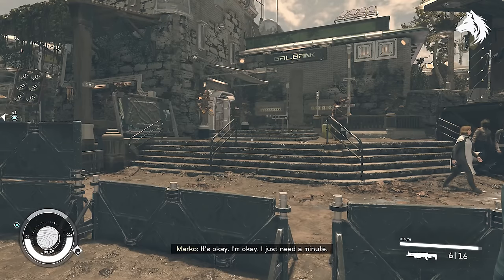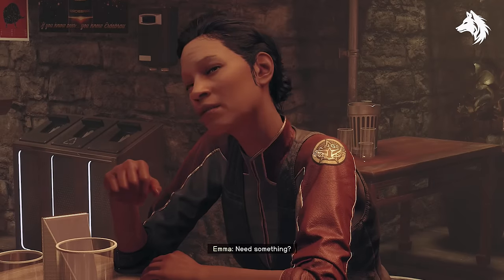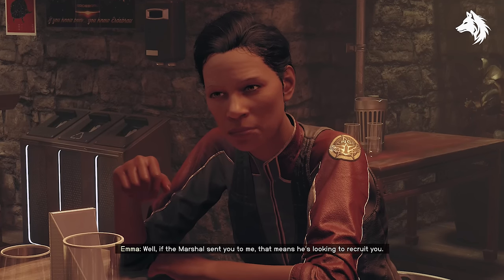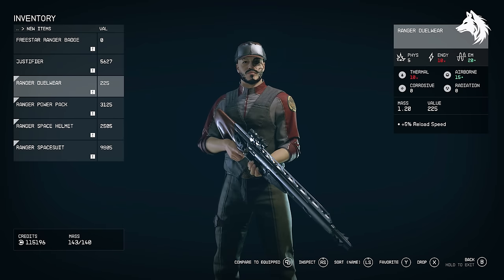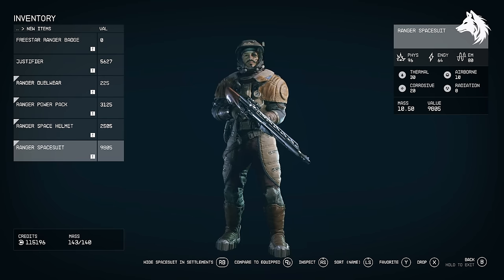The Ranger armor set is easy to get but takes a little while, as it's earned by completing the entire Freestar Ranger questline and becoming a full-fledged Freestar Ranger. To start, play through the main story mission 'The Empty Nest,' where you'll travel to Aquila City with Sam Coe and must help de-escalate a bank heist. Then start the Freestar side quest by talking with Emma Wilcox at The Rock. There are about 10 missions altogether and you'll eventually be rewarded with the armor.